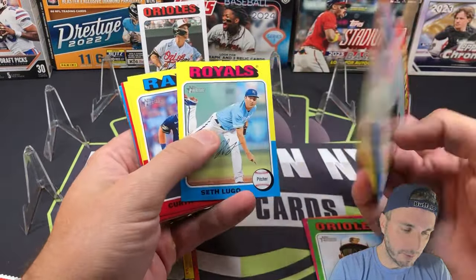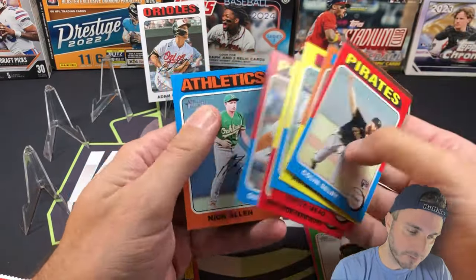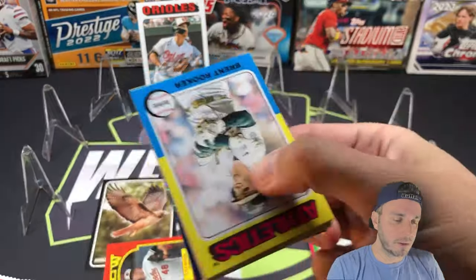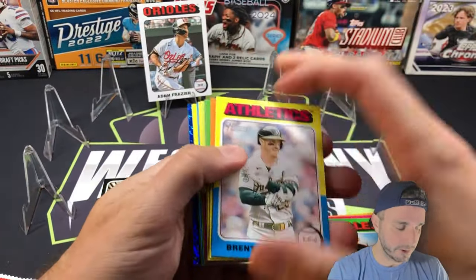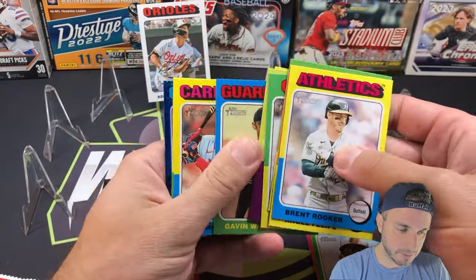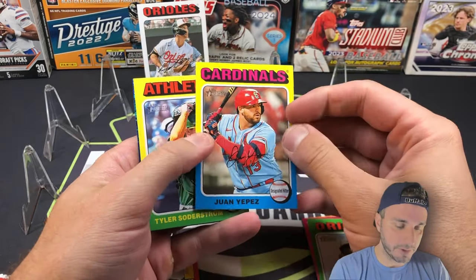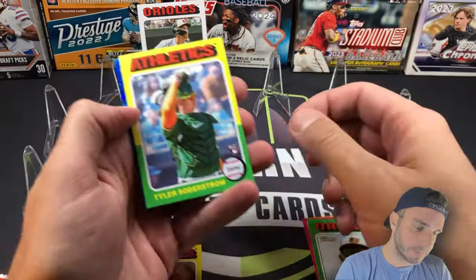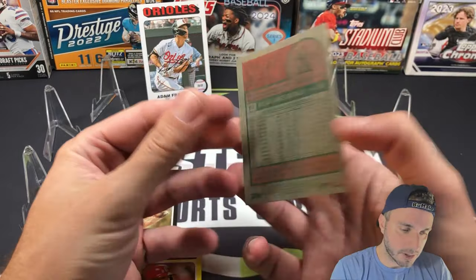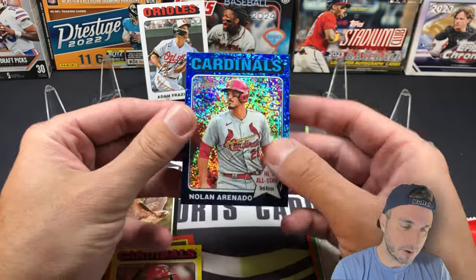JD Martinez should be reporting to my Mets soon. Curtis Mead rookie card, Pete Crow-Armstrong rookie, Quinn Priester rookie, and Nick Allen. Here's our first blue sparkle — I've been waiting for one to pop up. That's a short print: Juan Yepez, card number 18 — I definitely haven't pulled that one yet. Soderstrom rookie, and the sparkle is Nolan Arenado NL All-Star. That's an SP sparkle — you can see it's a low number — SP sparkle for the Arenado.